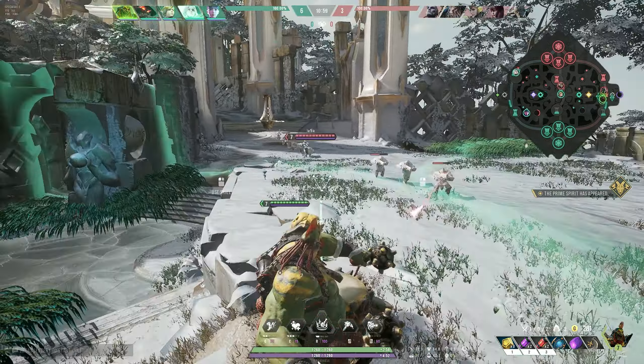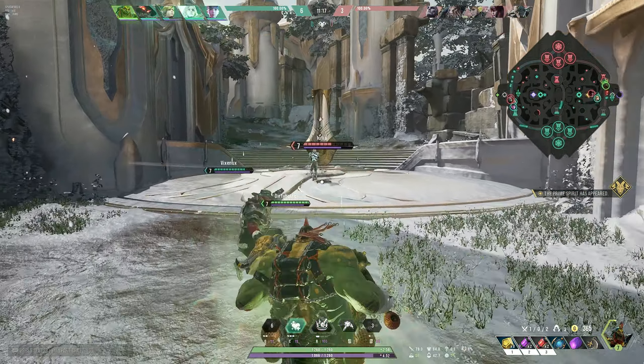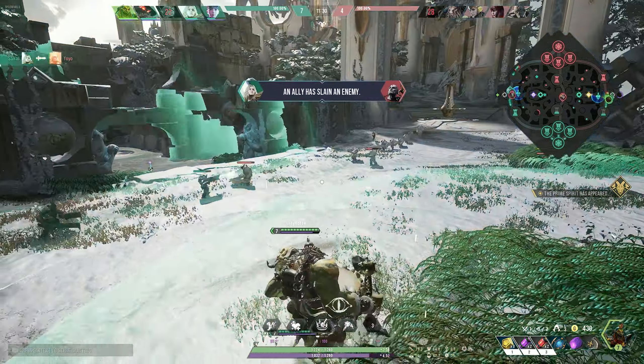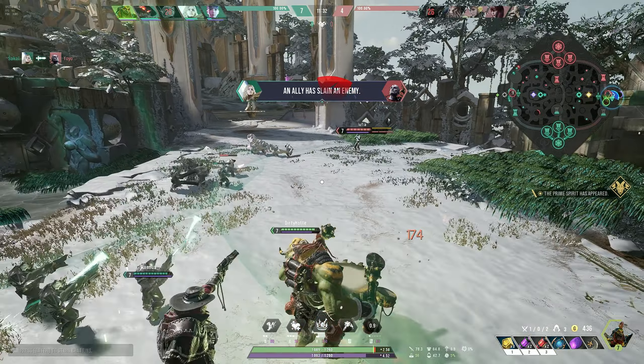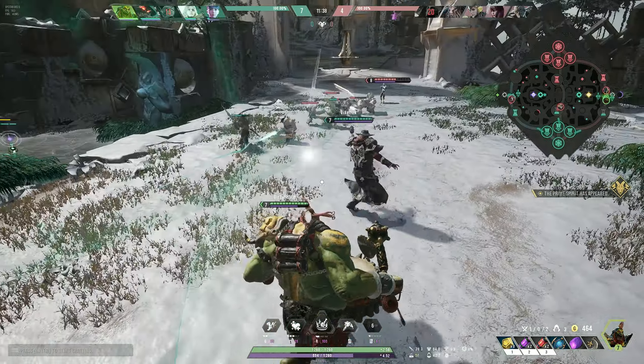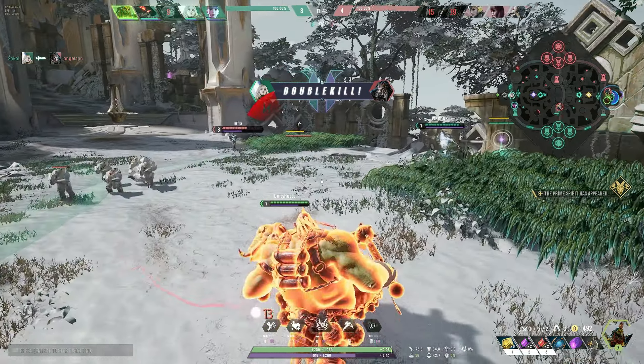Back fighting. I try to stay close to my ADC, support him with stuns, Q, and heal him up with E. My E is at level three — that's pretty good. I see Counters coming in and miss that she ported. I stun her a little bit too late, but it gives at least my ADC time to retreat. Unfortunately we lose one guy. That could have been avoided if I'd been quicker with my stun and actually seen that she was teleporting.